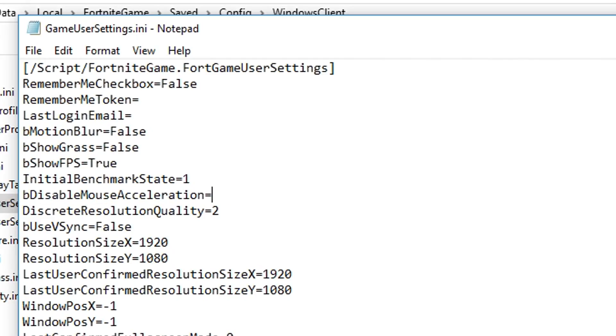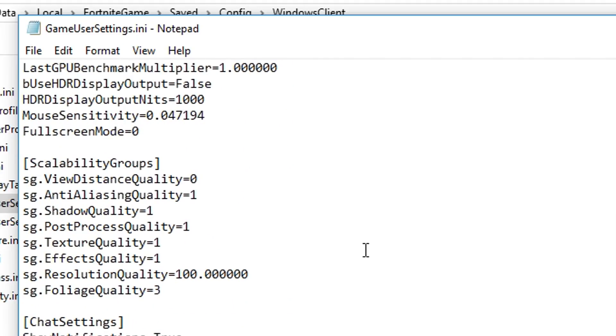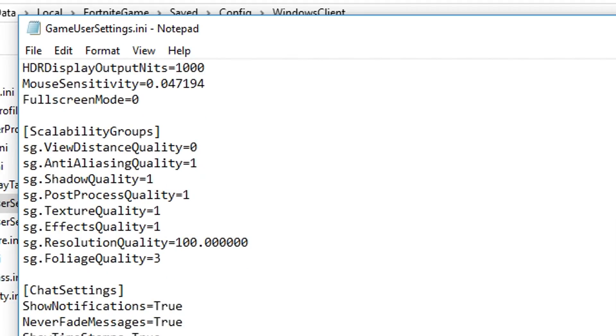To do that is pretty simple — just backspace the "false" and type in "true". If for some reason you don't have this line in your file, go and add the line "bDisableMouseAcceleration=true" — the text is in the description so you can copy it — under the full screen mode line.